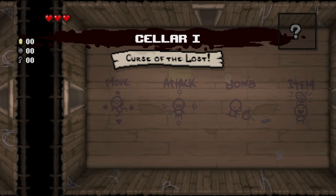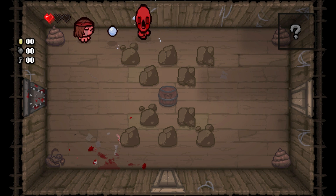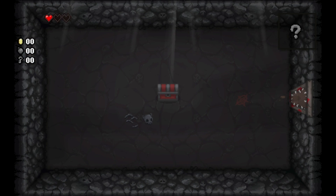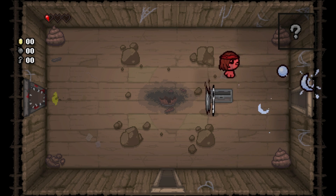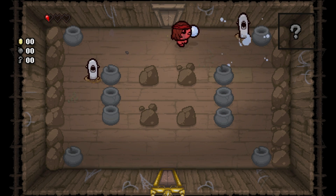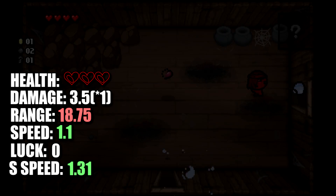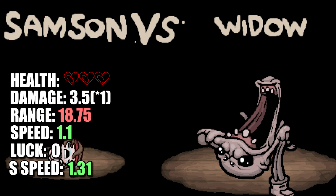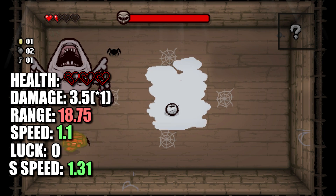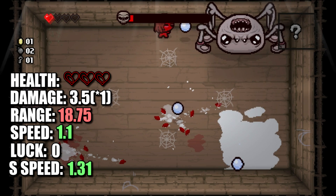For our next character, we have Samson. Samson is unlocked by not taking any damage for two floors, which is ironic because his special ability is that his damage goes up the more he gets hit. The first three times Samson gets hit, his damage will go up by 0.5 each time. The next three times he gets hit, his damage will go up by 1.66 each time. This damage will persist for the entire floor, however entering a new floor will reset your damage back to its base. Going over Samson's stats, he starts with three full red hearts, damage the same at 3.5 times 1, range slightly lower at 18.75, speed up at 1.1, luck the same at 0, shot speed up at 1.31, and he is the only character outside of Azazel that has a tears down on start, at negative 1 instead of 1.